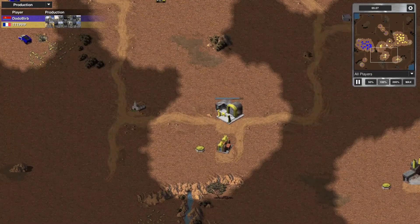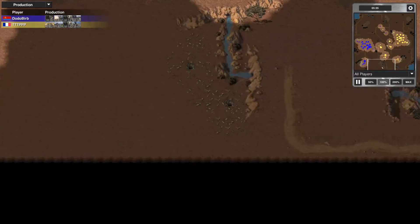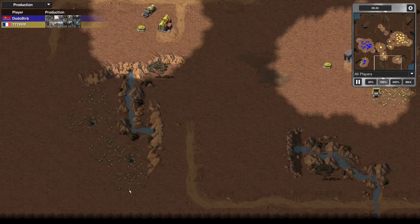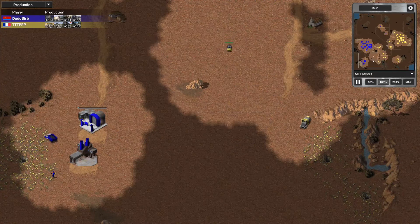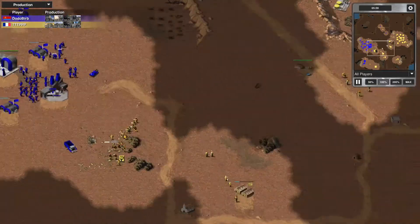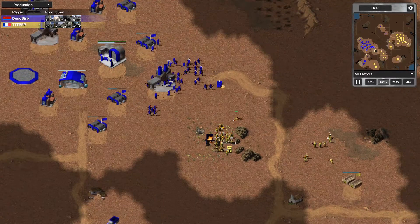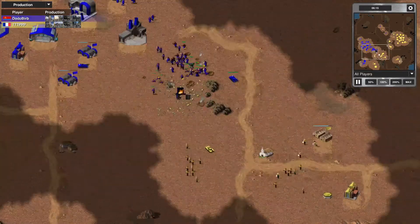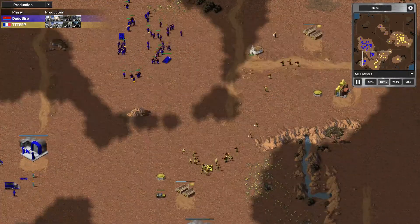Triple T with a position here — I don't quite understand what he's going for. Could have easily used that army to scout; he would have found that Dodo wasn't there and had an equally good position sticking to the exterior of the map, without an opportunity for Dodo to flank him around the bottom. Moves his MCV blind, scouting a bit with that ranger. Triple T now on four barracks, about to make it five, going after Dodo's eco. Kills a harvester — he should pull back now. Loses several troops he didn't have to, and Dodo advances his position, knowing that a large force has been chased off at 6 minutes and 20 seconds.